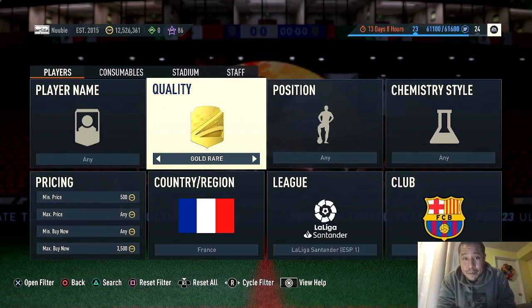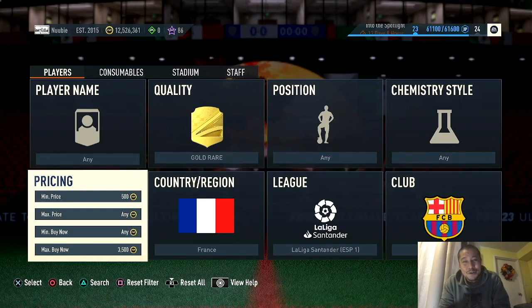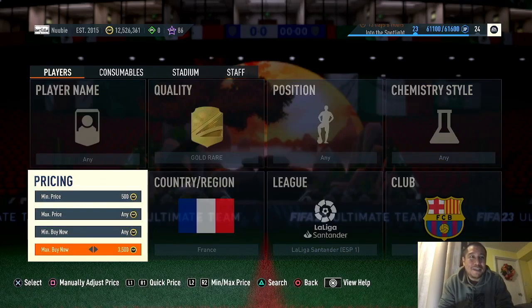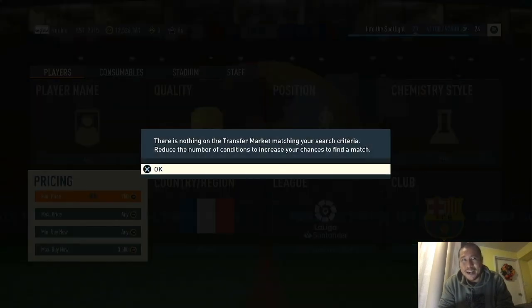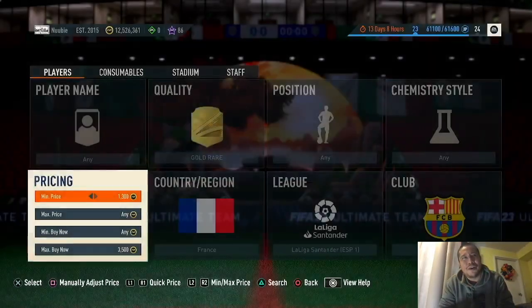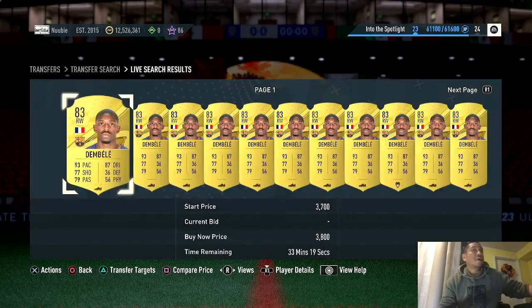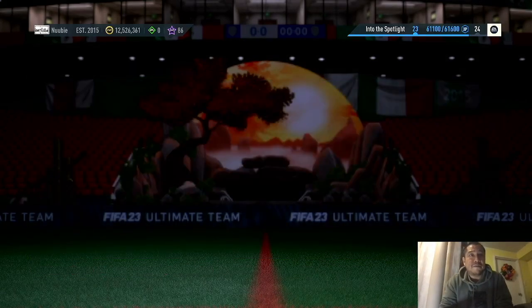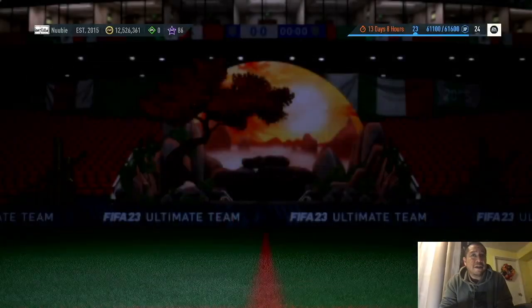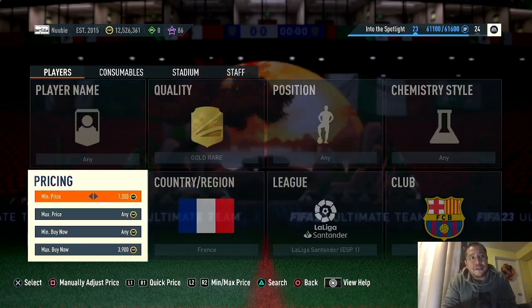Set the filter to Gold Rare, France, La Liga Santander, Barcelona. In this filter you're going to find Dembélé and Koundé — a lot more Dembélés and Koundés. You can safely buy at 35k, though you wouldn't be making much — about 200 per card. They're currently fluctuating between 38k and 39k, so adjust your buy price accordingly and pick them up at 38.